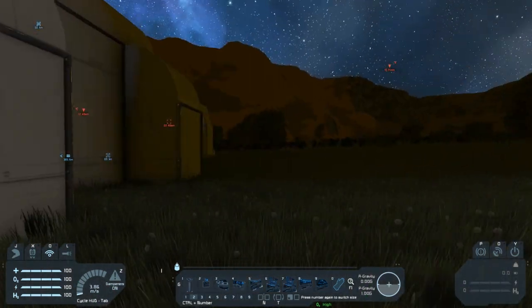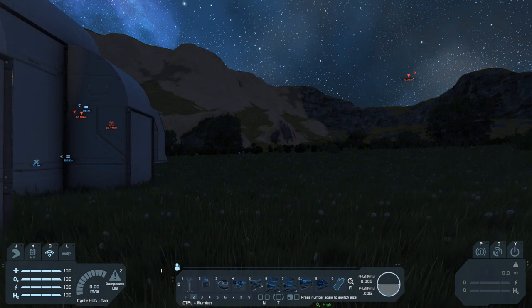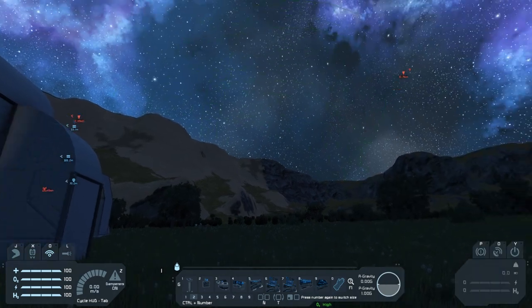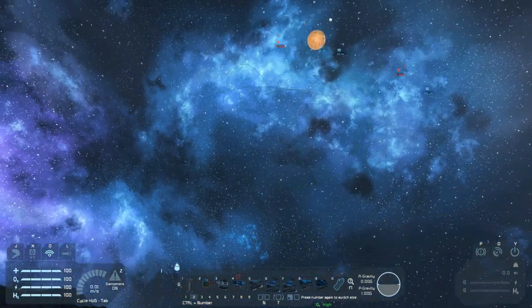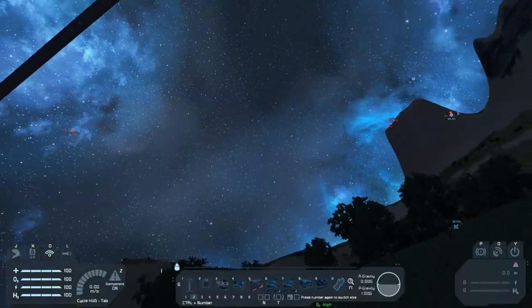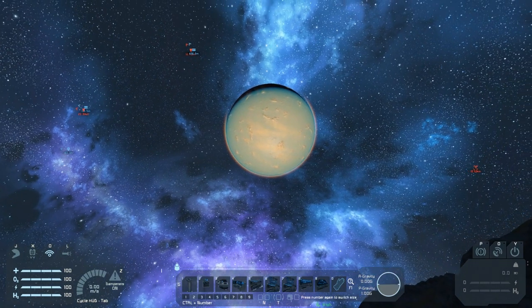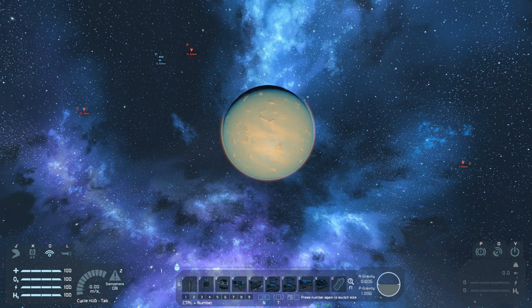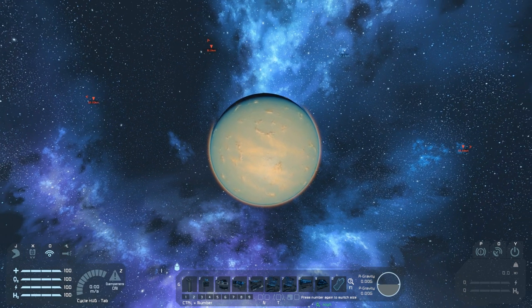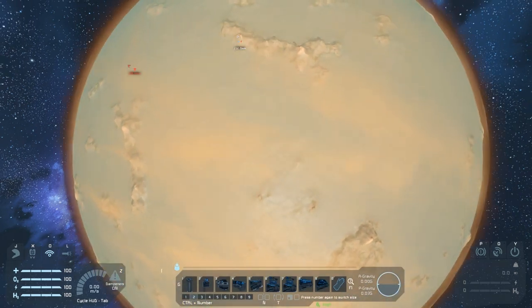The final mod I want to look at today is my favorite planet that's been added. This one is by Dr Octagonopus and it's called Dantas. Let's spawn it relatively close so we don't have to fly too far, then hop into spectator to get there. This is an Earth-like planet in some regards — there's oxygen, 1g of gravity, it functions well at about 120km, and there's ice and all the usual minerals.